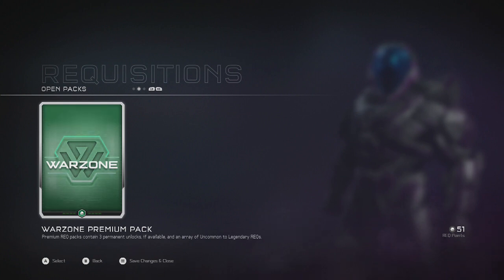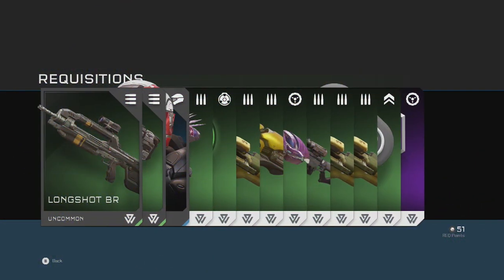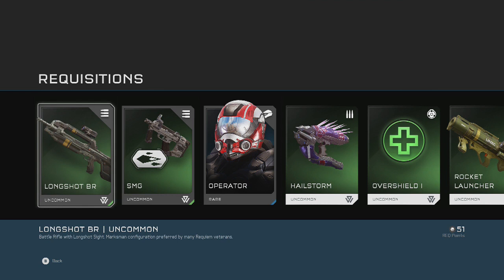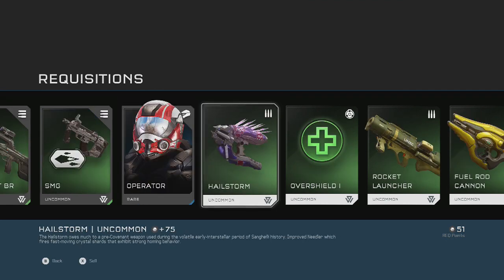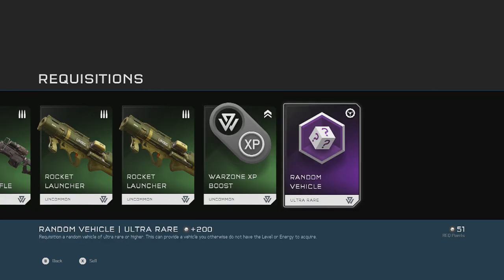Alright, Mantis sniper. One more — oh my gosh. Long shot BR and an SMG with sight and kinetic bolts. Rapid-fire submachine gun best suited for close quarters while leveraging smart link. Kinetic bolts augment knockback and damage against vehicles — it's an anti-vehicle SMG! The long shot BR is a battle rifle with marksman configuration, preferred by many Requiem veterans. More Hail Storm too.